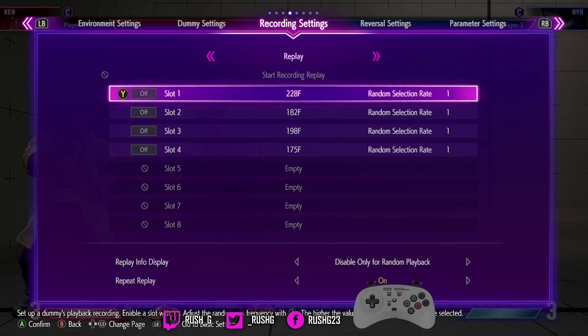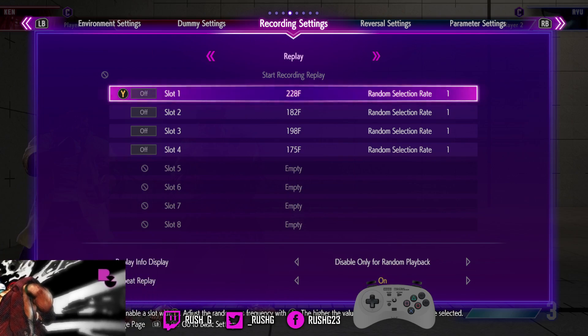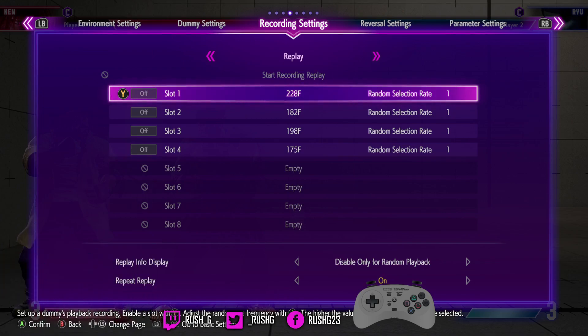So if you come out of block stun and you do forward, heavy punch, heavy kick, Drive Impact will come out. And if you've been watching the videos, you know how to punish Drive Impact now. So if you get Drive Impact instead of Drive Reversal, that opponent's been watching the videos as well — he's going to punish your Drive Impact that you didn't want because you wanted Drive Reversal but you mistimed it.